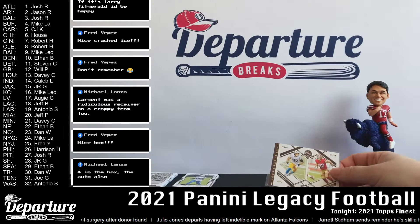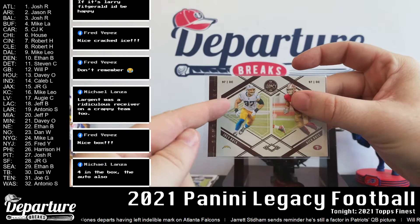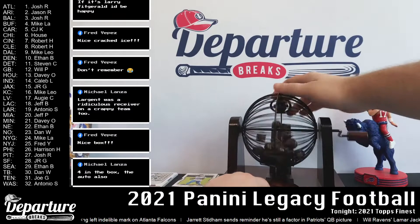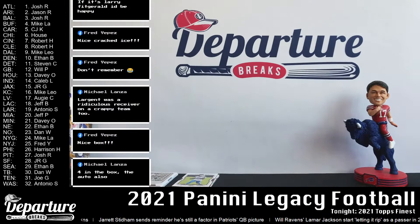Let's randomize this really quick — get the bingo roller out for that and then we'll get into our two hits. We'll say evens it'll go to the Chargers, odds it'll go to the 49ers. We've got odds at 17, so that's going to San Francisco and JR.